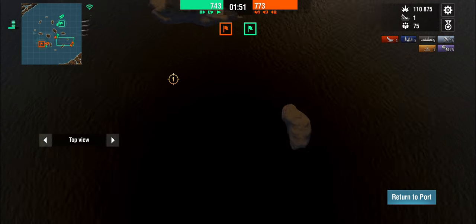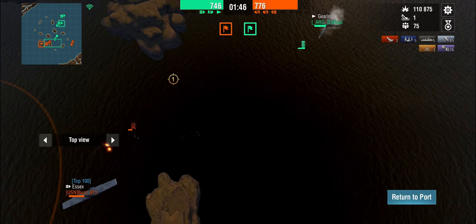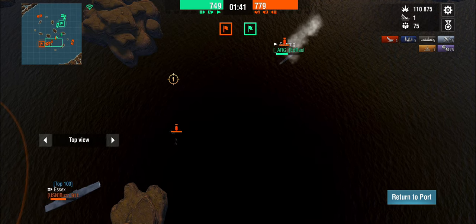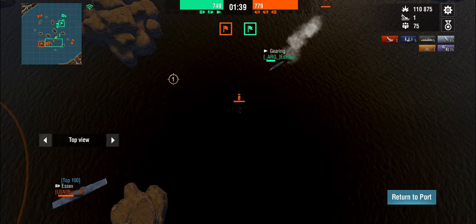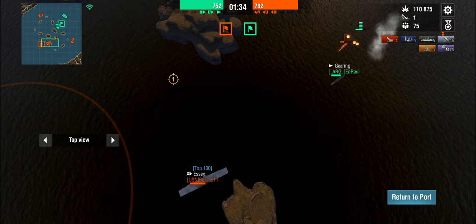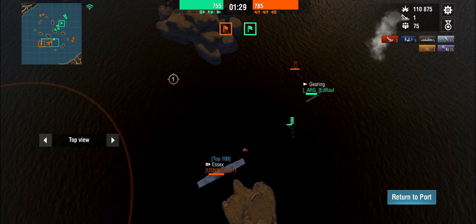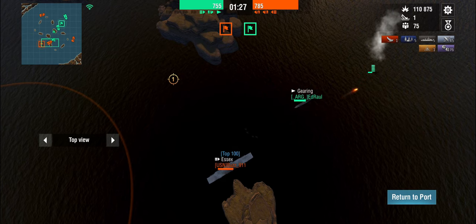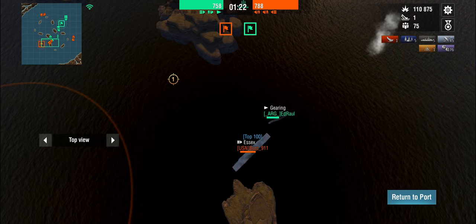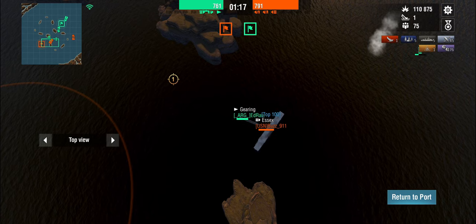The Gearing is trying to dodge torpedoes while taking shots from the Montana — that was a nice dodge. It looks like the Gearing is going for the carrier. Why is our Essex trying to snipe the enemy carrier when there is a zero-health Großer Kurfürst coming around the other side? Oh dear, it's one of those games. There he is — he's healed up a little bit, but Essex could have killed him twice over by now.